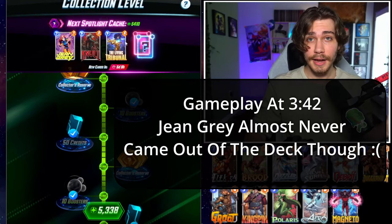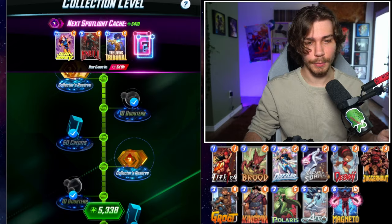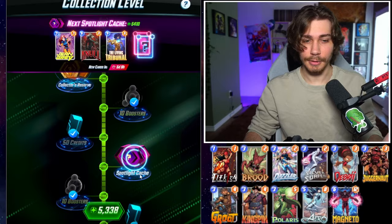The spotlight caches are here — we got Jean Grey and a Null variant, and a Living Tribunal variant. Since I already have both those cards in the spotlight caches, we're going to save those for the end. I got 37 caches here to open. Let's start. My first collector's reserve: 200 credits. That's already going to guarantee us more caches. They nerfed the collector tokens — I should have opened some of these beforehand.